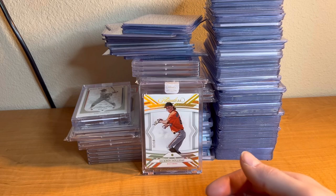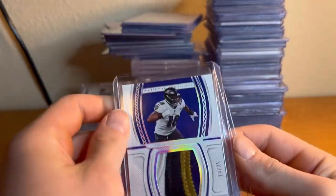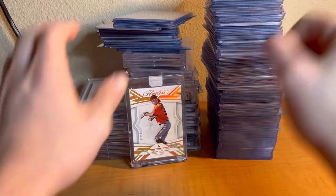Alright, let's finish it off. Tase Spirit silver auto was at the end of the last video — I forgot this is jersey numbered, so that's really cool. Let's jump into this. We'll do this stack and then save the big baseball slabs for last.